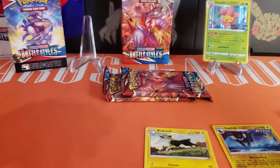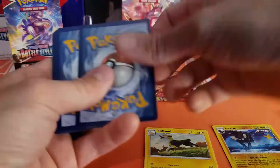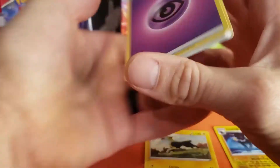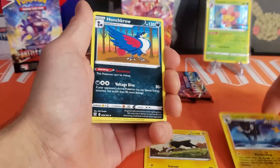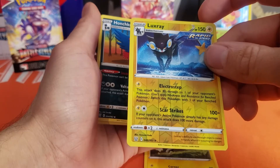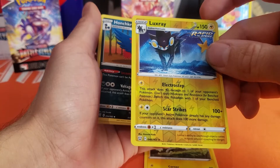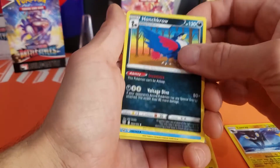I'm interested in how Rapid Strike and Single Strike work — I'm not sure what the difference is going to be. If somebody knows, go ahead and explain it in the comments. Luxray's ability to see through objects comes in handy — if your opponent's active Pokémon is already... yeah, I'm not sure, maybe it's in the rules. Honchkrow again.